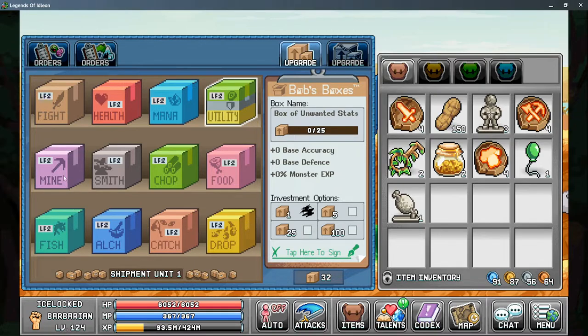Your mining, chopping, catching, and fishing boxes all give you the same effects for their respective skills: efficiency, the prowess effect, and AFK gain rate for that particular skill. For smithing, you get smithing XP, production speed, and plus one more crafting slot for your production. For the food box, you get percent to not consume food, health food effect, and power food effect.